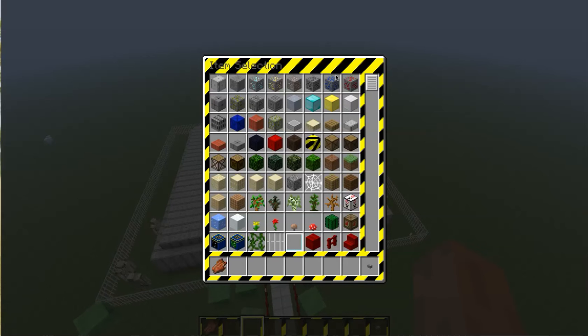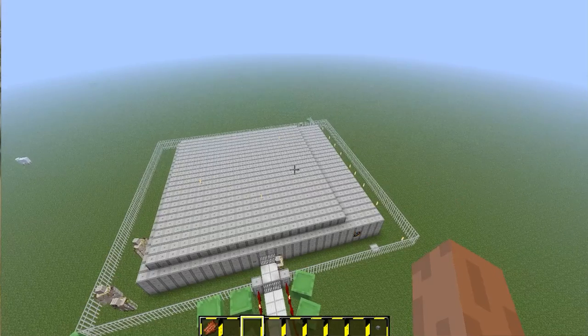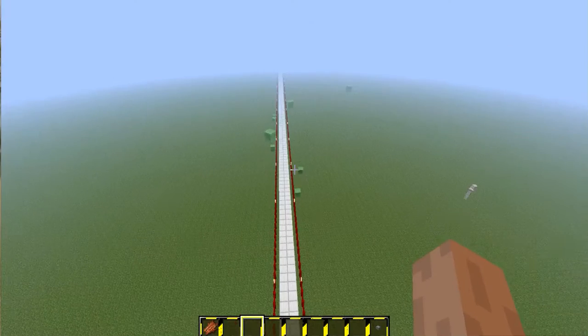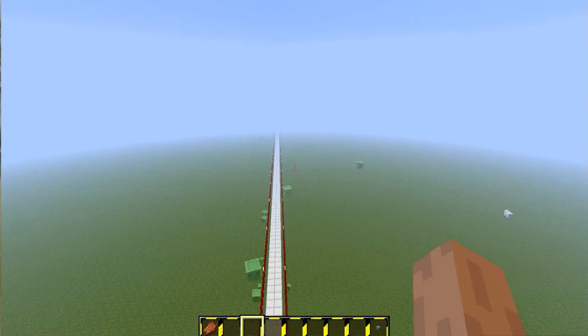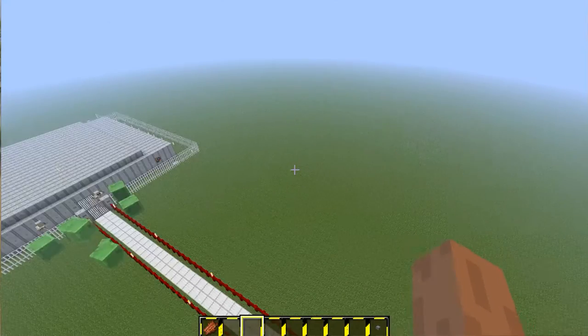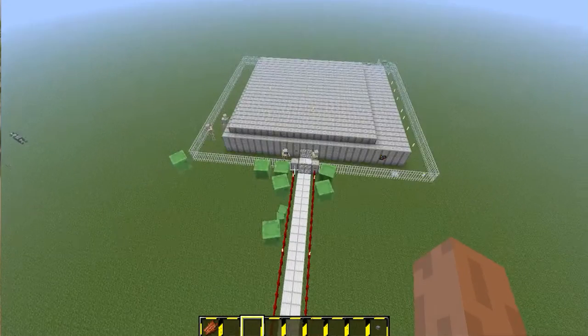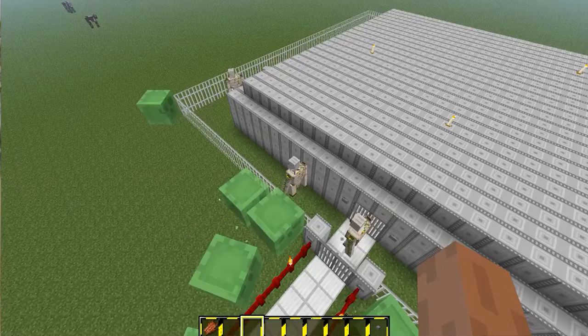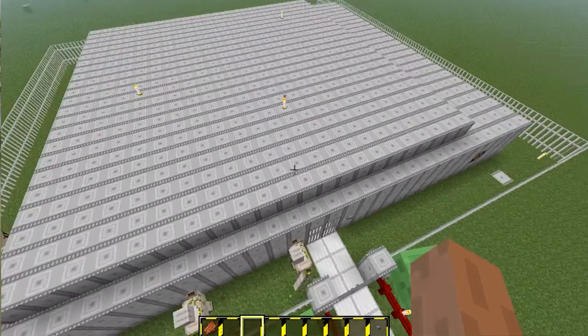Hi guys. I have done something on a super flat kind of place. As you can see, there's nothing but nothing. I made this long pathway to an NPC village right here. I guess it's the front, if you could call it. Then I have my guards, little dudes out here just guarding the front, around the edges.